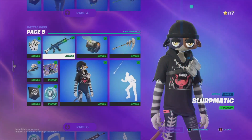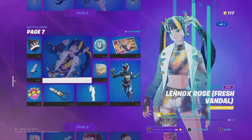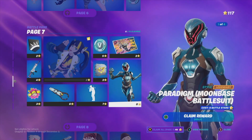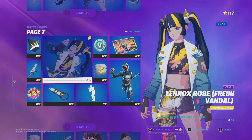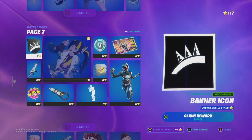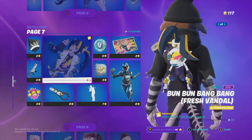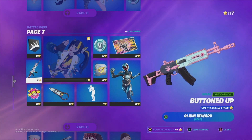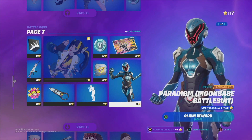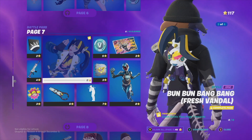I want to remind people that if you have not claimed every single thing from each page, you might run into problems when trying to claim something else. That's why I suggest claiming the entire page. The main highlights on page seven are this wrap, this glider, this emote, this awesome skin, and this style.